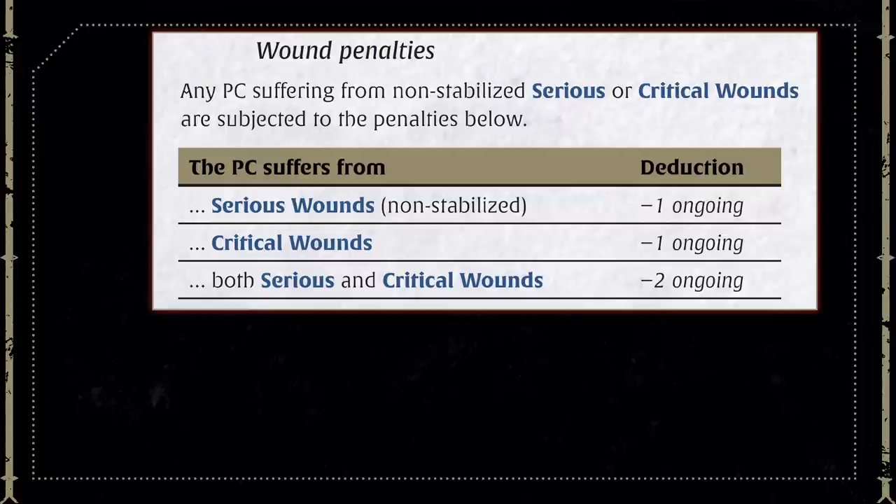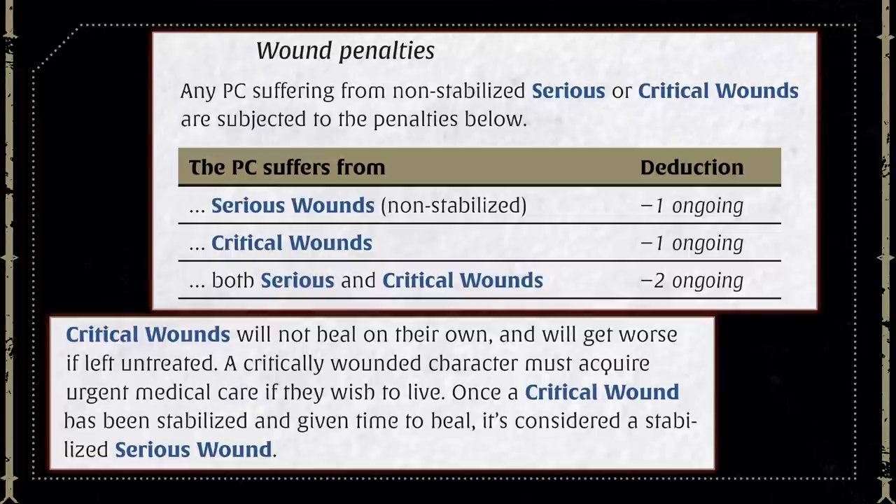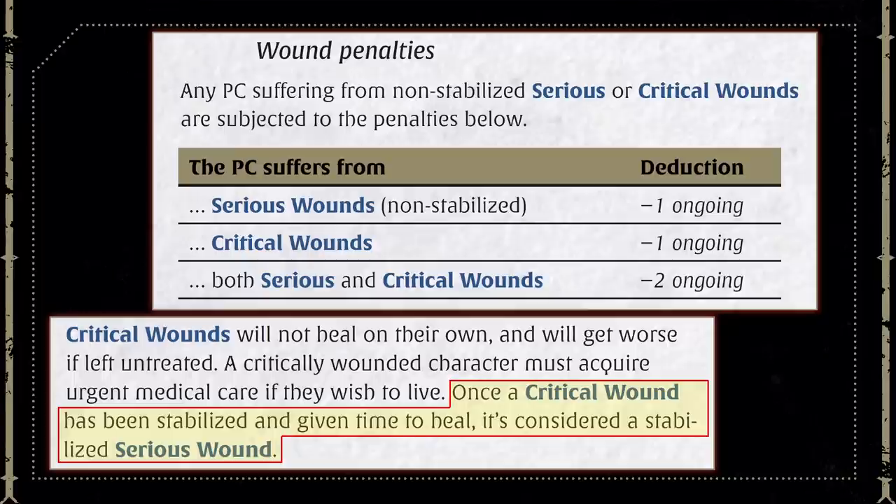Critical Wounds, however, always require an Act Under Pressure roll because of the severity — this is arterial bleeding. Even once stabilized, the Critical Wound still inflicts a minus one to all rolls by the injured character. After some time — a few days or a few weeks — the Critical Wound can downgrade to a stabilized Serious Wound before eventually healing. But how long that takes is completely up to the Game Master and the nature of the wound itself.